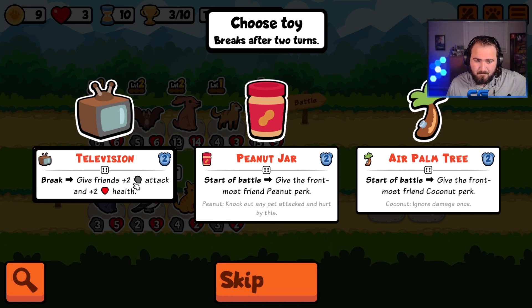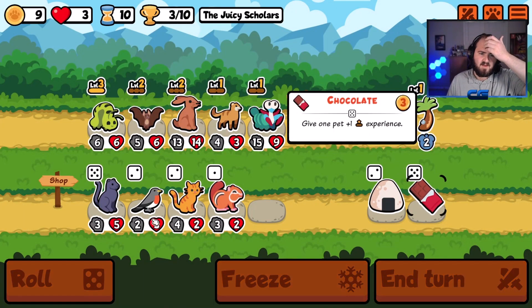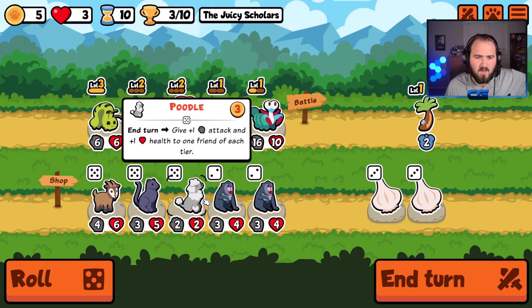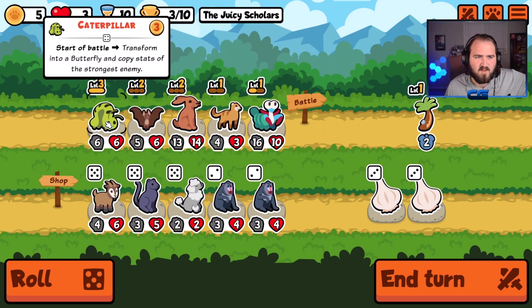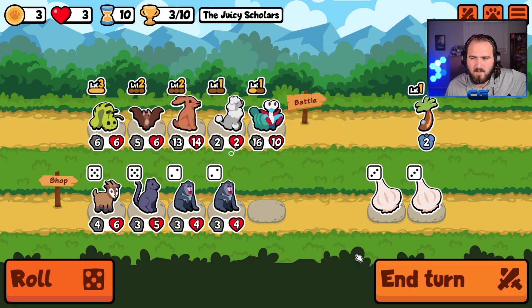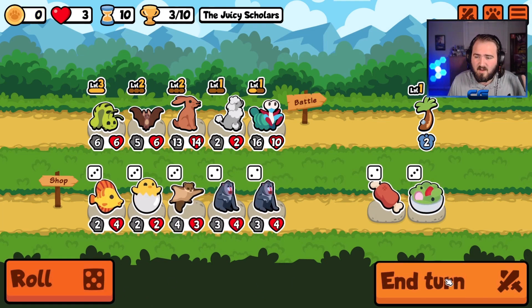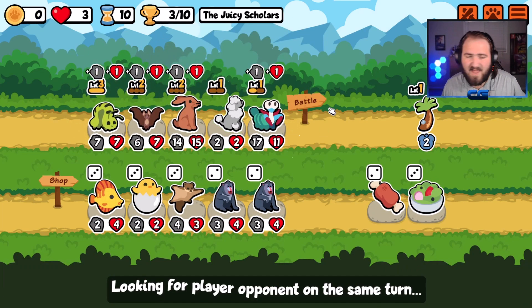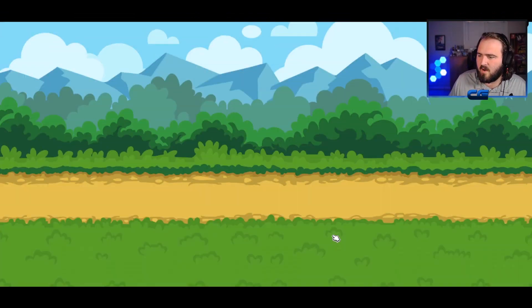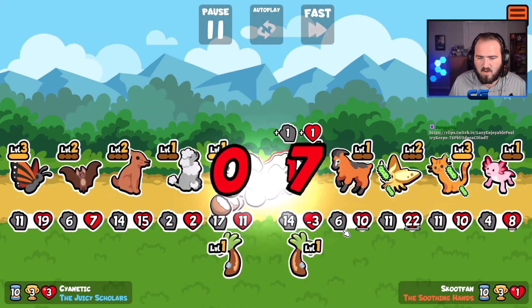I think tutu's really good, but I think coconut's also really good. That's what we're gonna go with anyway. Get rid of you, get a poodle on the team — welcome aboard. I don't need that — I was about to buy the garlic on round 10, which would have been absolutely bat guano insane.